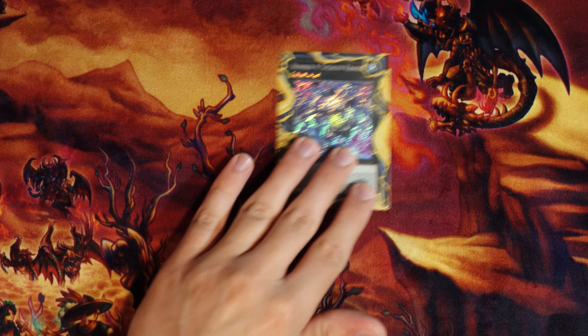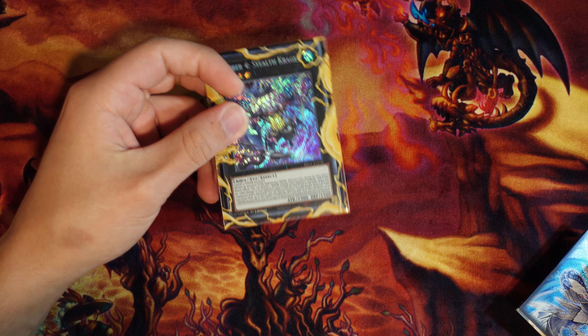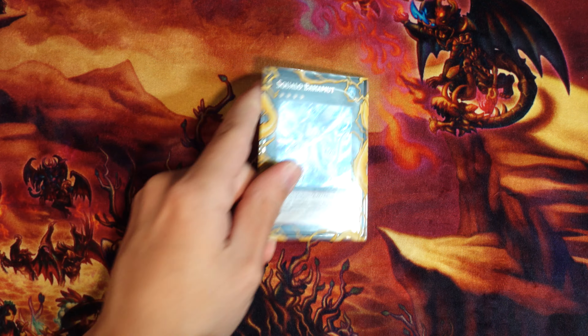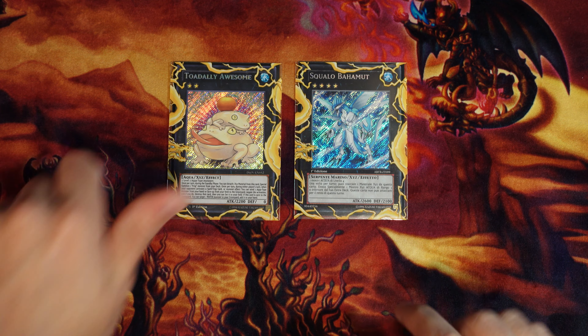Stealth Kragen — one of the three XYZ I'm playing — MVP, though I did side this out for another card in the side deck. Burn damage, non-targeting pop, makes everything water — insane. Swallowtail Bahamut and the Totally Awesome round out the XYZ — cards are pretty insane, those don't really need explanation.